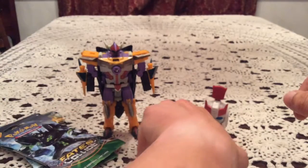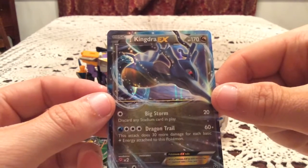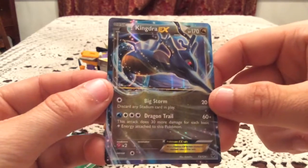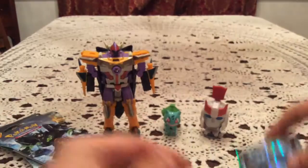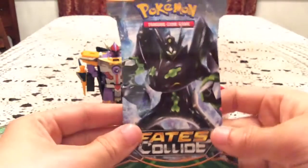The Rare card is Kingdra EX. Awesome - I believe I do have this, but that is an awesome pull. Definitely a great send-off for Fates Collide with a Break and an EX pull. I think the only way you can really get better is if we have a full art in one of the remaining packs, but not going to hold my breath for that. We already have more than what we can hope for out of random packs.